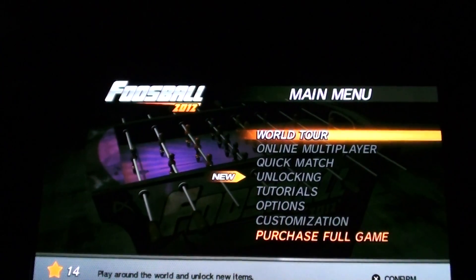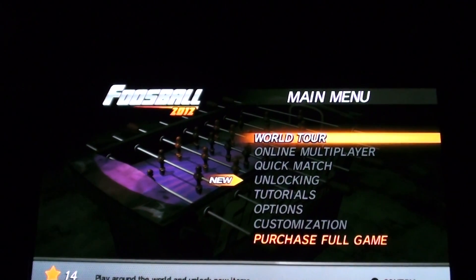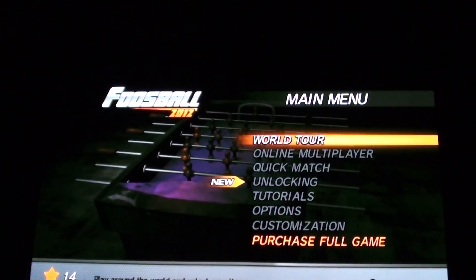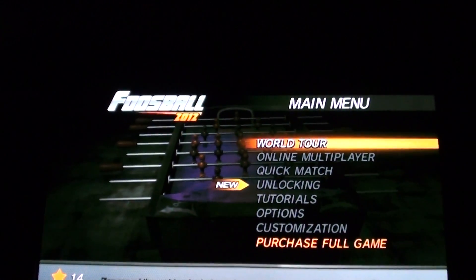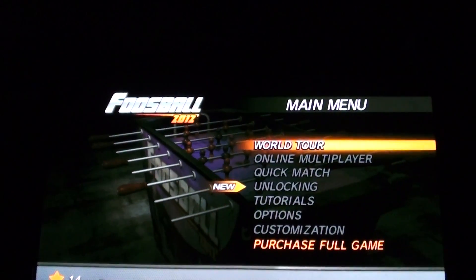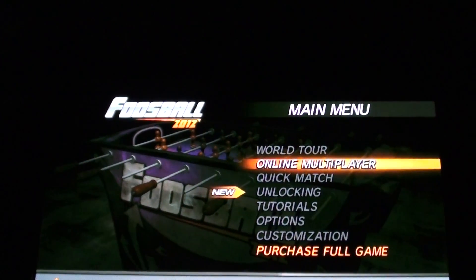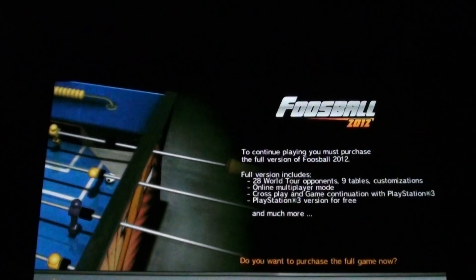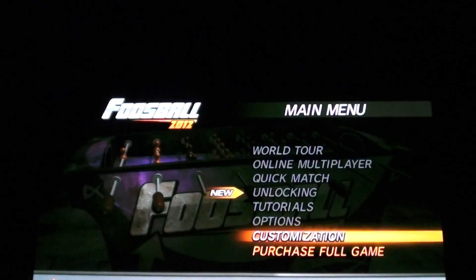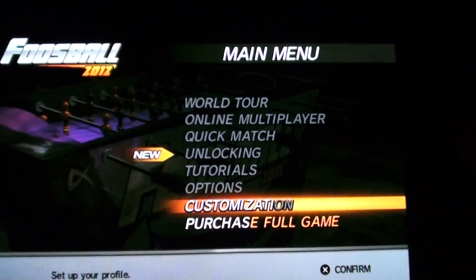I'll tell you more after this introduction to Foosball 2012, which is what you get with the trial version. You're going to start off with World Tour, which is basically the story mode. You have online multiplayer played with your friends. You have Quick Match, and unlocking — which you cannot do because I don't have the full game. You have Tutorials, Options, Customization, and Purchase Full Game. Obviously if you have the game already, you're not going to see the purchase sign there.